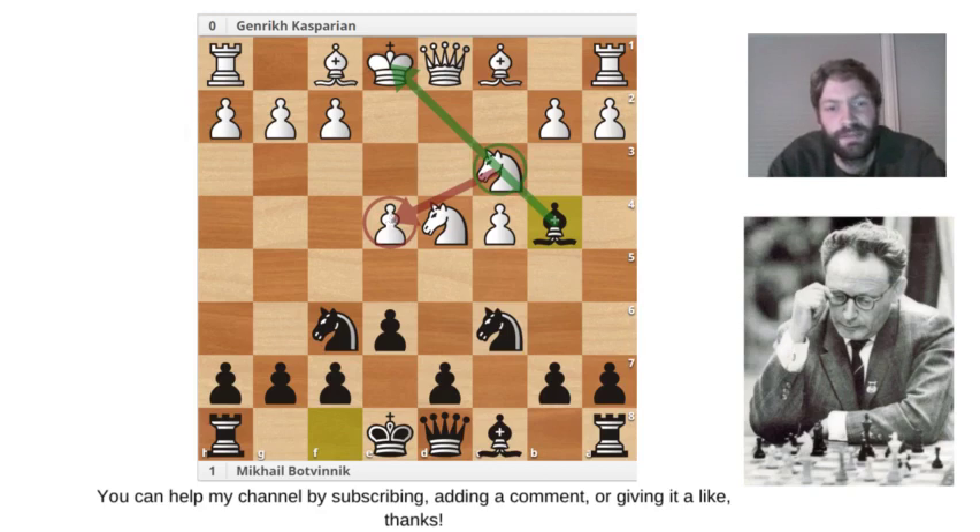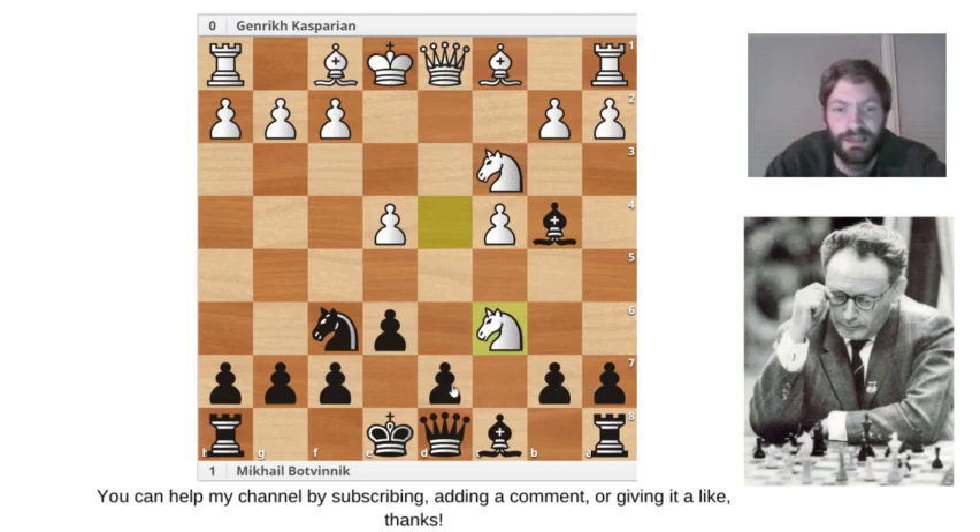Botvinnik took, and Knight takes d4. Now you can see that this knight is putting pressure on the e-pawn, and therefore Botvinnik plays Bishop to b4, putting a pin on this knight. Now this pawn is potentially up for grabs. There's only one real alternative — Knight takes c6 — but also tried f3 or Queen to d3 with poor results.